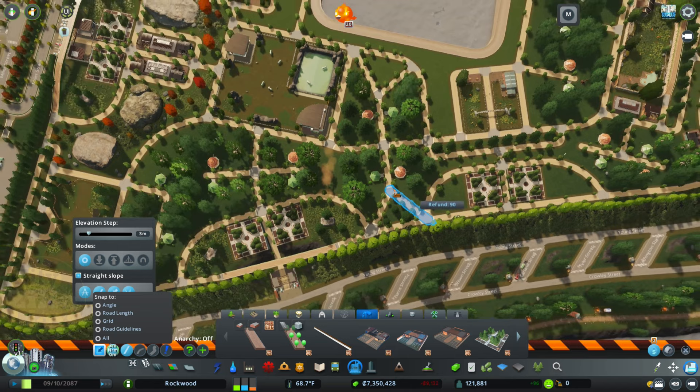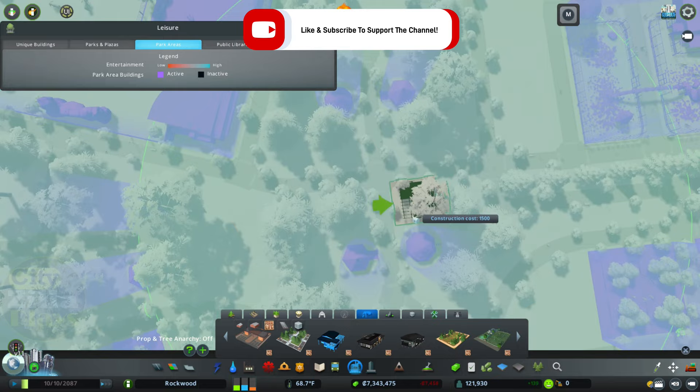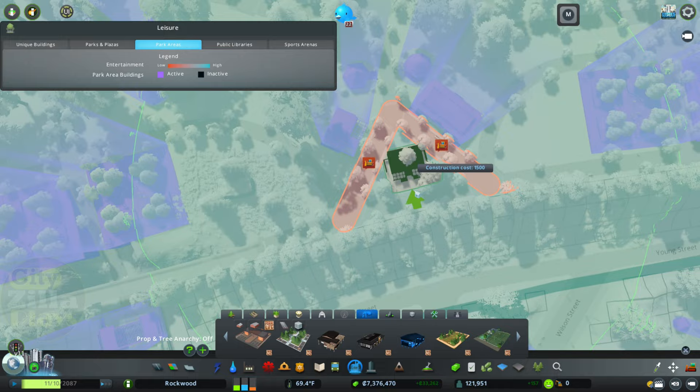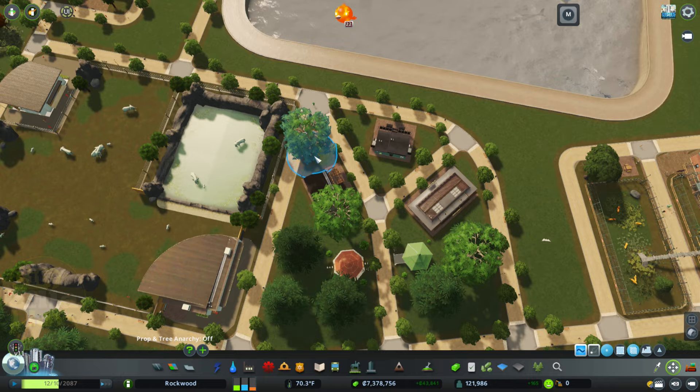I think this whole area kind of already looks a little congested. Maybe we'll get rid of that. Then we'll come in here and I did want to - so Zoo Cafe, Zoo Souvenir Shop, Cafe, Souvenir Shop. Maybe we'll put the bathrooms on the inside. I was kind of hoping to do the landscaping, but I think that looks pretty good. Bathroom's in the middle, and then the restaurant and the souvenir shop on the side.